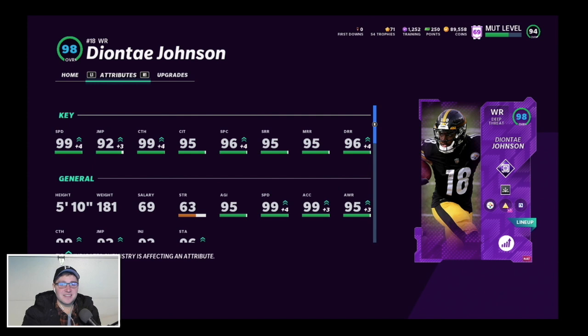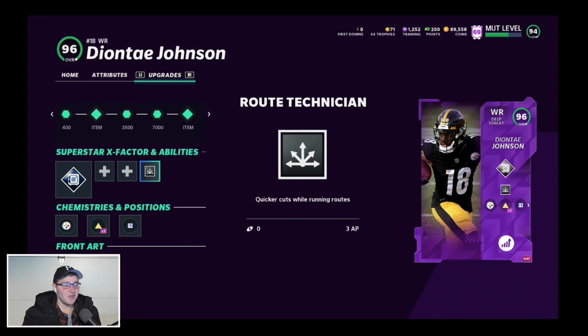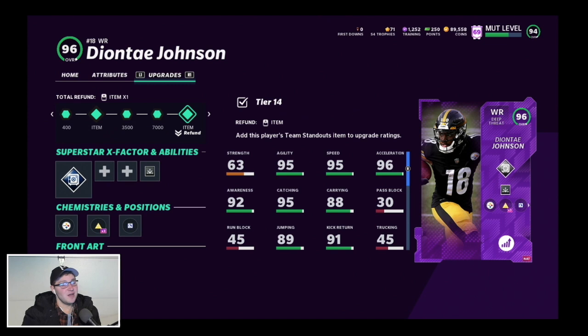My initial reaction to the Deontay Johnson card dropping as the Steelers Team Standout was that I was a little disappointed because we already have so many receivers. But Deontay Johnson is wide receiver number two, so he's definitely going to be a starter for a Steelers-themed team. You can't argue with 99 speed, 99 acceleration, and 99 catch - those are awesome stats. I would have liked a cornerback, maybe an upgrade on Mike Hilton, or maybe an upgrade with Eric Ebron. The X-factor is Max Security, plus Route Technician. Steeler chemistries are Go Deep and Sprinter. He's the second best receiver on the Steelers theme team behind Hines Ward - a pretty damn good receiver duo. Goal for this gameplay: double digit receptions, couple touchdowns. Let's get into it.